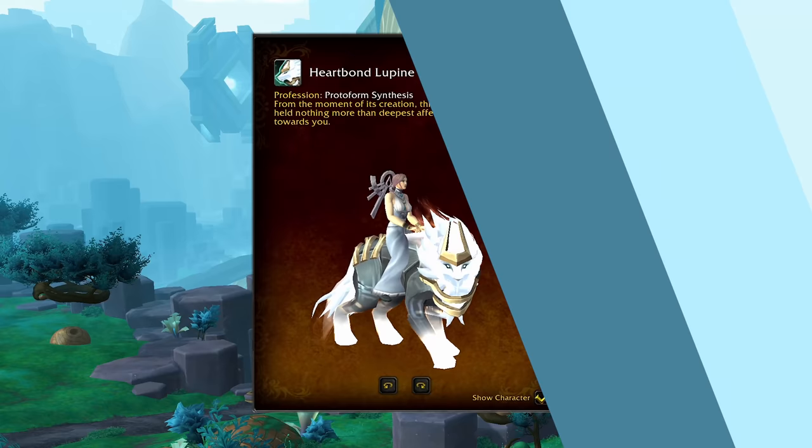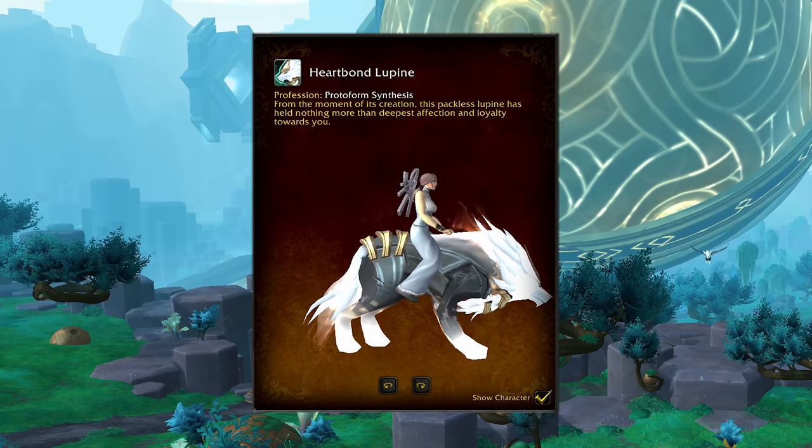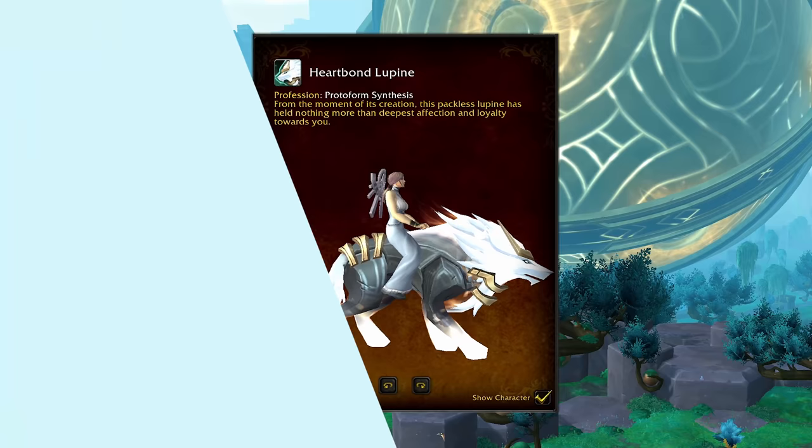Next we have the Protowulfs that have drawn so many Nintendo comparisons. This is the Heartbond Lupine, a Protoform Synthesis mount. It is the only Protowulf that I've been able to find in 9.2 so far, aside from the Vicious War Stalker, which is a datamined-only Vicious mount not in the mount journal — likely for a future PvP season within Patch 9.2, but not the first one.